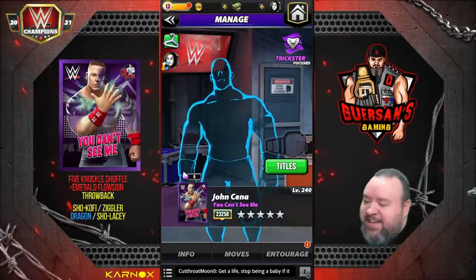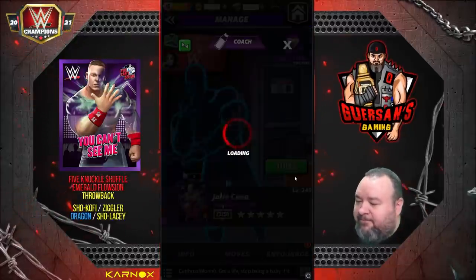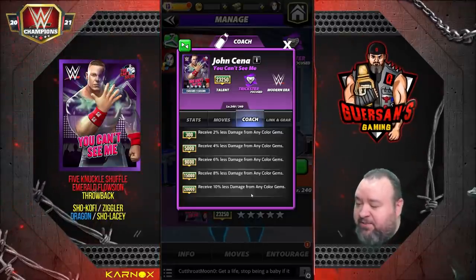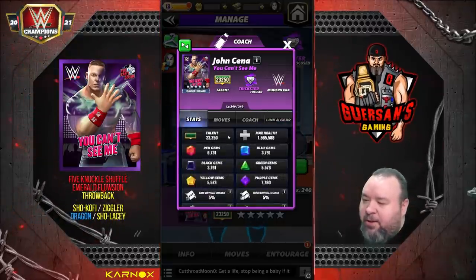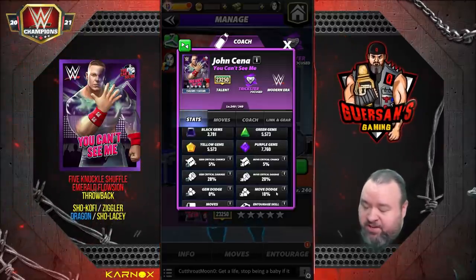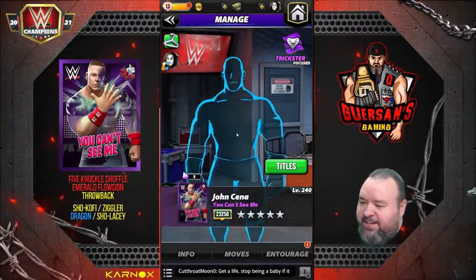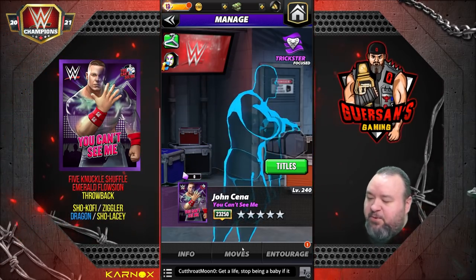So he is a trickster. We're gonna have a look at five-star silver. Coachability at 20,000 has received 10,000 less damage from any colored gem — that's a pretty damn good one. He links with modern era and no gear, but he's got 10% move dodge because, you know, 3% was not annoying enough. As you can see, he looks invisible, which is pretty cool.